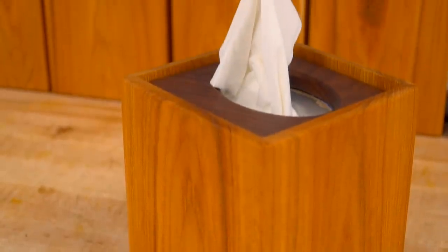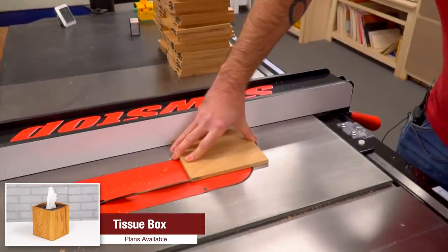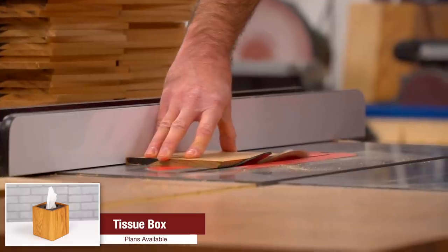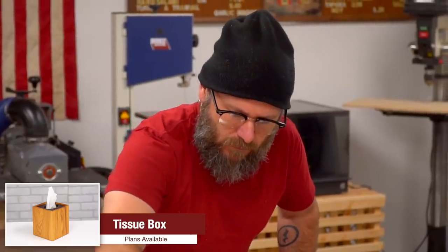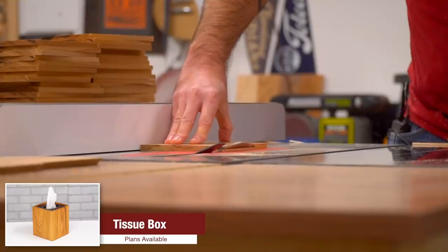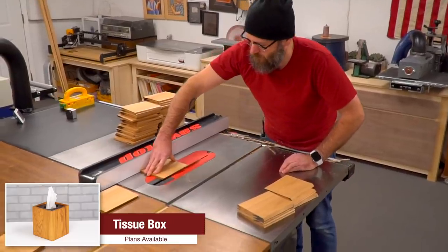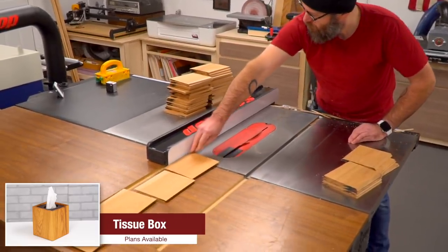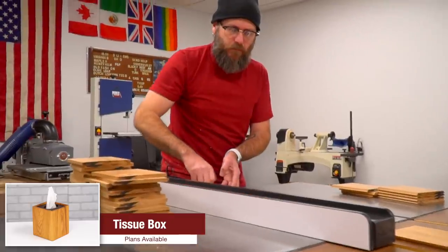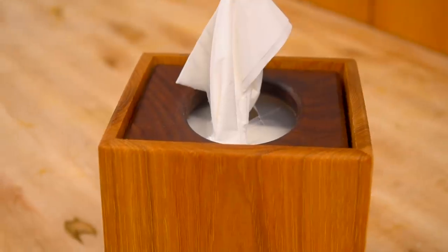Let's get this started with a tissue box. Everybody has tissues, so you might as well decorate it with a nice wooden box. This is what I made for my family last year for Christmas — I think I made 17 or 18 of them. Batch them out: cut all your pieces, then cut all the miters, cut the tops and then the bottoms, and then glue everything up. I made all of these in one day. I have plans for these down below. Everybody loved them, and it came with a box of tissues. The top walnut piece just floats on top of the tissue box — I think it's a really cool design.